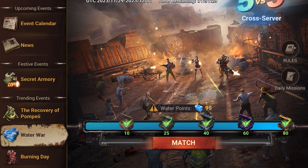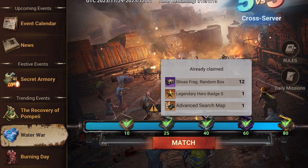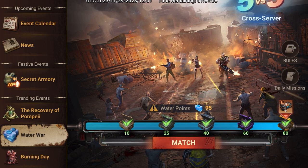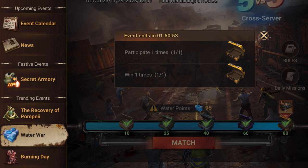Your end goal is to collect up to 80 water points — the faster you do it, the faster you finish the event. The rewards include resources, speed-ups, fragments, and armament fragments, which are decent. If you win, you typically earn between 20 to 40 points; if you lose, you usually get fewer than 15.